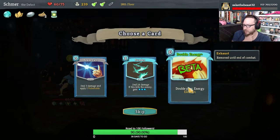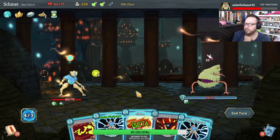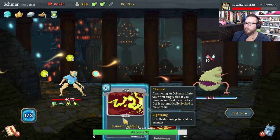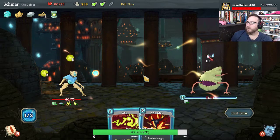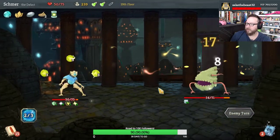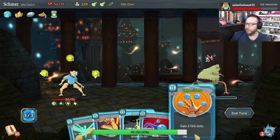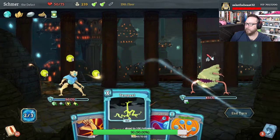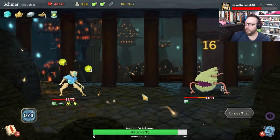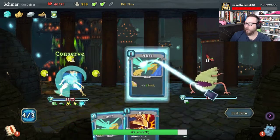Double your energy and exhaust for zero — I'll take it. We deal an awful lot of damage when we take damage — it's nice. This is great with Conserve Battery. Holy crap, that's so good.